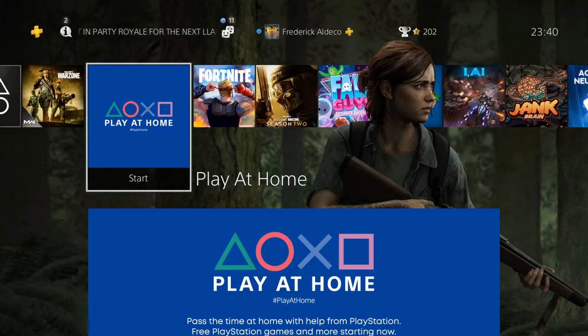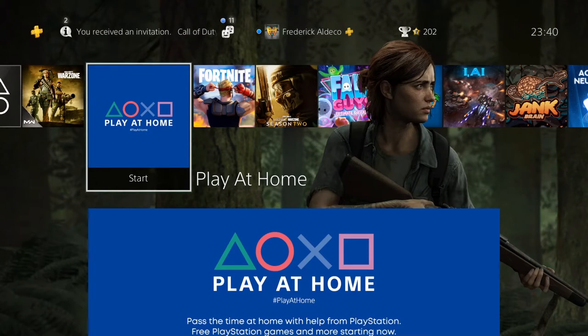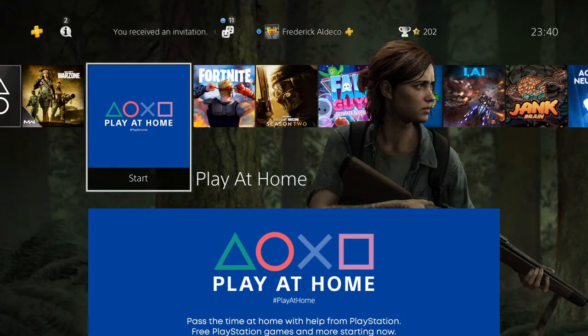Sony is doing this amazing thing, basically giving away nine free games — ten including Horizon Zero Dawn — but Horizon Zero Dawn isn't available at the time of recording this video. I'm sure Horizon Zero Dawn is just gonna appear frequently on the store. This is appearing on the dashboard literally right in between Modern Warfare and Fortnite — Play at Home right on my dashboard.